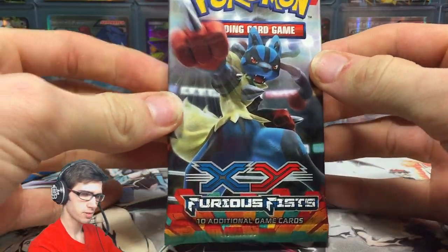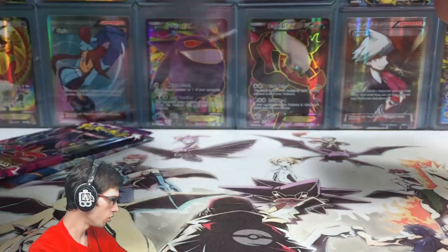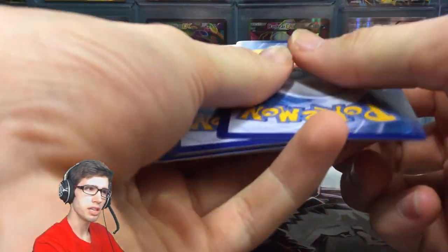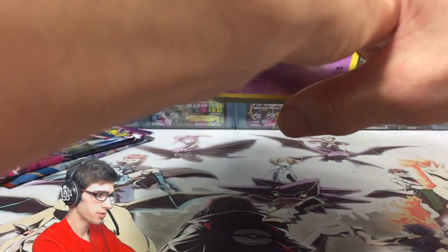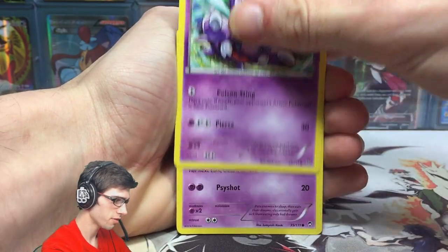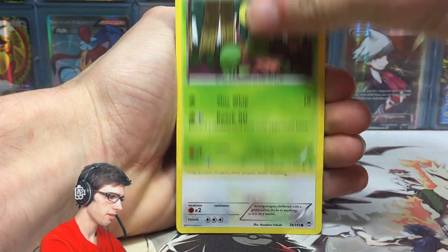So out of Furious Fist, thinking of what I wanted to pull from this set — one of the only cards I just could not pull when I was opening these off-cam was a Hawlucha EX or the Seismitoad EX. I just could not pull either one of those. I could pull Lucario's for days — it was pretty much just Lucario and that was all she wrote for this set for me. Oh, and Dragonite as well, which was pretty cool. But anyway, let's go.